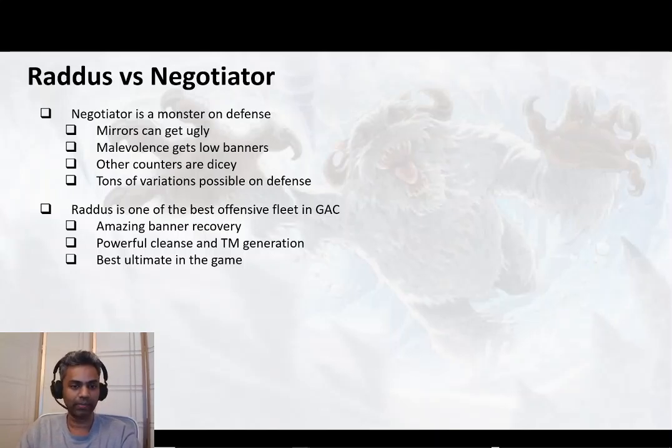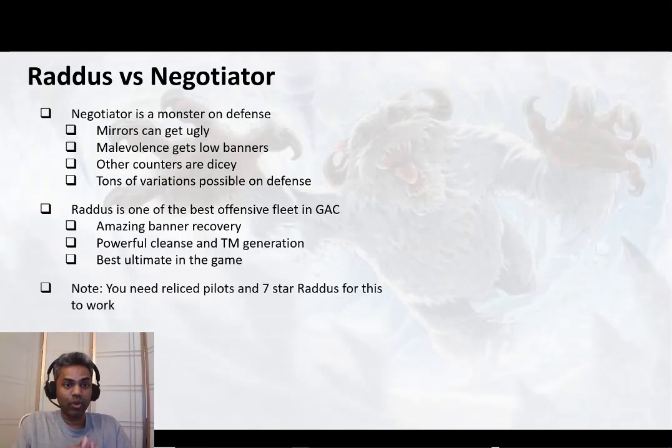Now the question is: how do you use the Raddus to take care of the Negotiator? There have been tons of videos on Raddus taking care of other ships like Malevolence — it's a pretty good counter there if you play it right and use the cleanse properly. But against the Negotiator there is a specific comp you can use. One thing to keep in mind is if you want to take the Raddus to beat the Negotiator, it needs to be a 7-star Raddus because you need the cleanse. You need relic pilots — nothing too crazy, just the minimum requirements you have for GL Rey. As long as you relic the pilots up to that level, this counter should work.